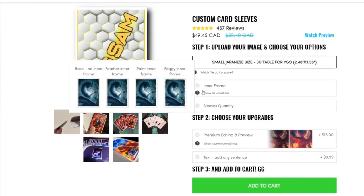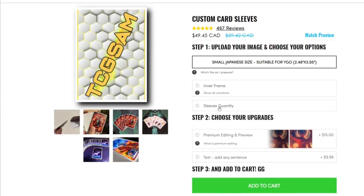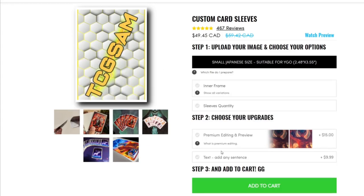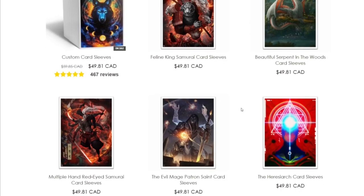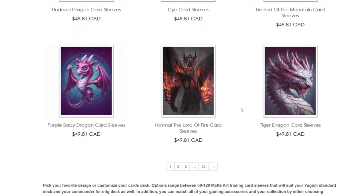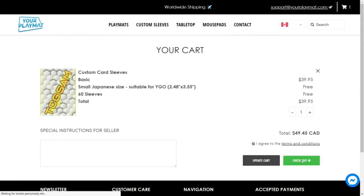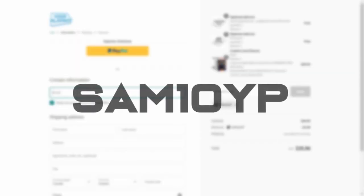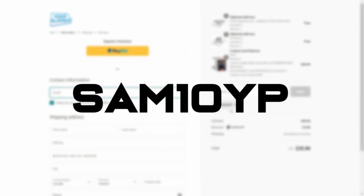In addition, you can further enhance the designs of your sleeves or playmats with their premium editing services or customize the border of your sleeves, making it all the more special. But if you can't come up with your own design, there are a myriad of professionally made sleeve and playmat designs for you to choose from. If all this sounds like something you'd be interested in, be sure to use my affiliate link in the description below or use code SAM10YP — that's S-A-M-1-0-Y-P — at checkout for 10% off your entire order while helping to support my channel.